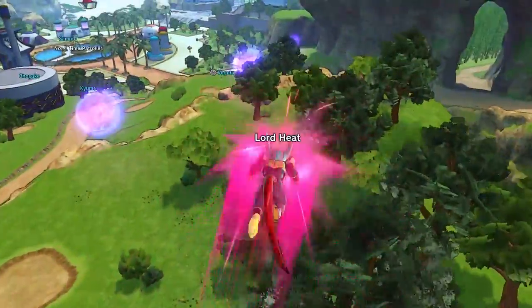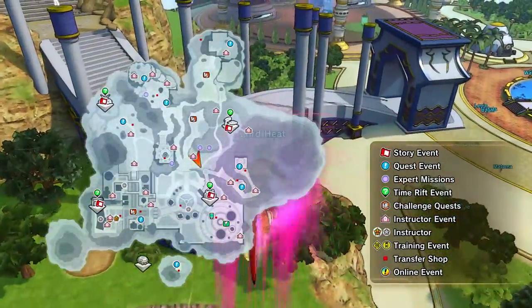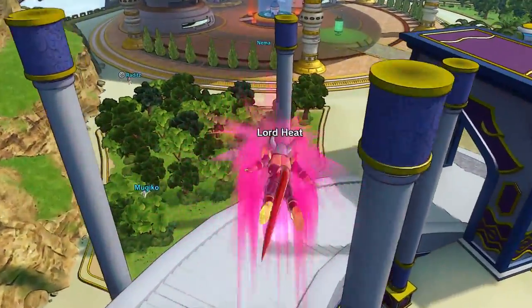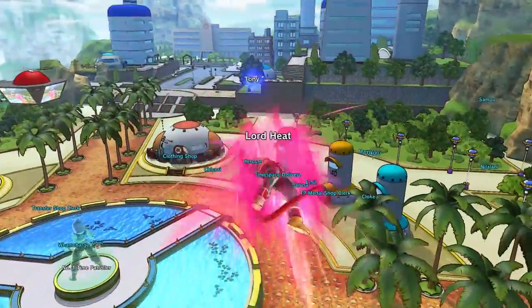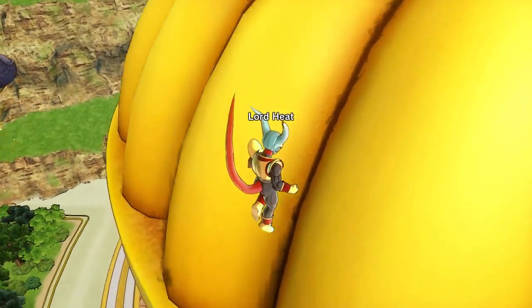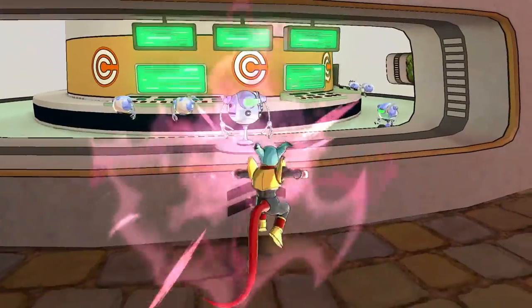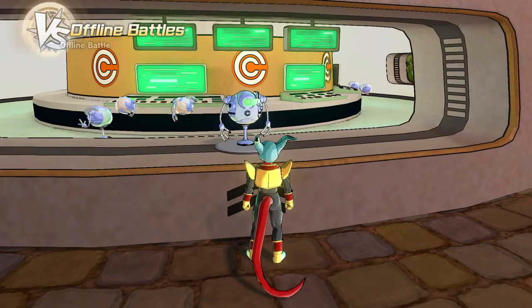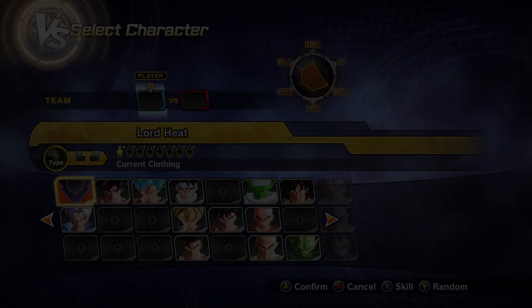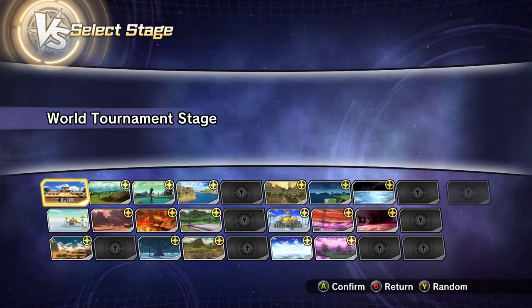Something you'll notice different about the map in general — they've added some new icons. One is a flag, which is pretty much where you make a team. Another looks kind of like a cell phone and that's the news icon. They've actually put icons for expert missions on the map now, which I think is very good. The versus icons are where you go to challenge other players and where players that want to fight randomly will hang out — it pits you against the community in player matches, not ranked, so you don't have to worry about your win/loss record.